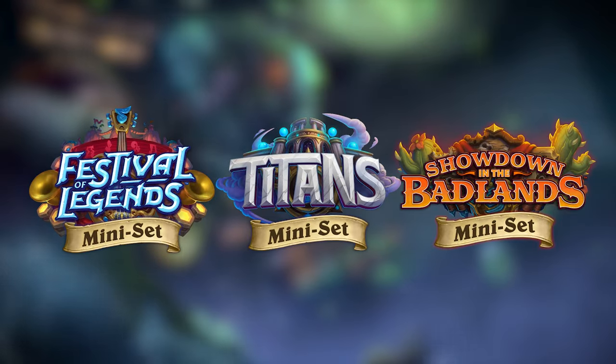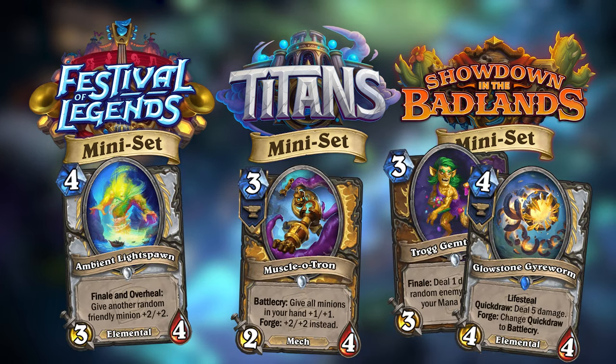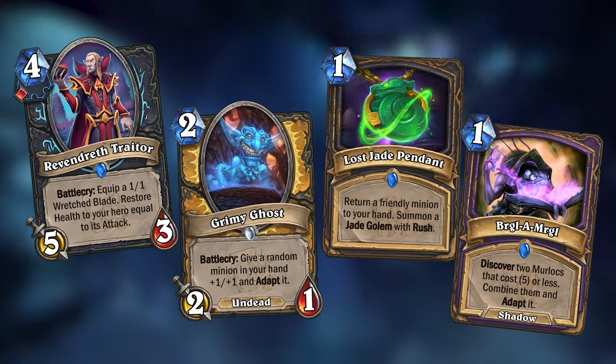Hearthstone's expansion cycles usually consist of 3 expansions and 3 minisets, and every 3rd miniset will contain keywords and mechanics of the previous expansions in the cycle. Because this is my 3rd miniset in a cycle, this miniset would also include mechanics from my last 2 sets.